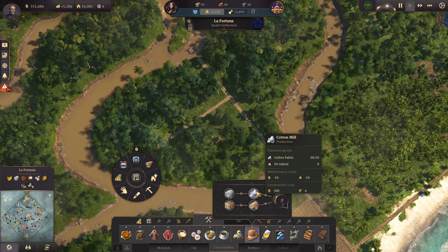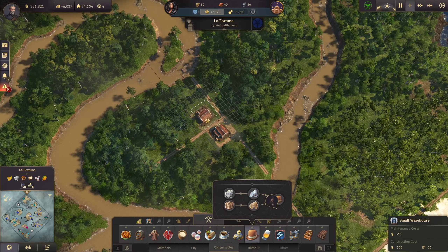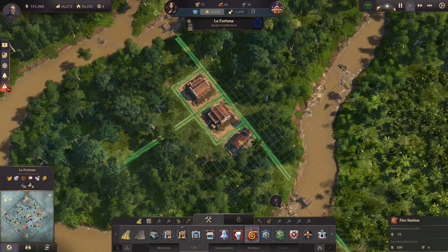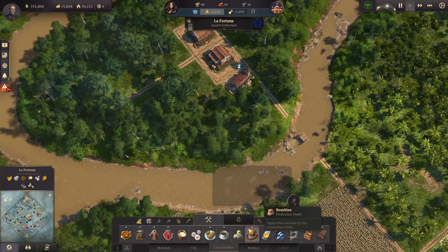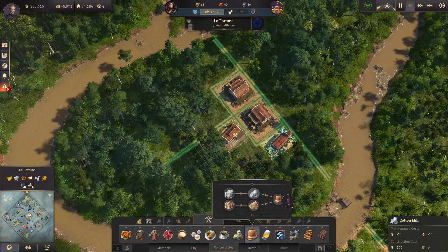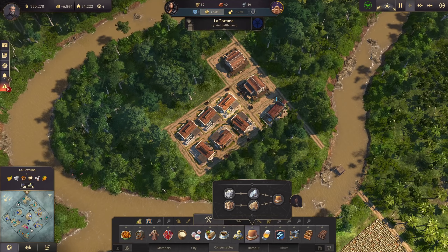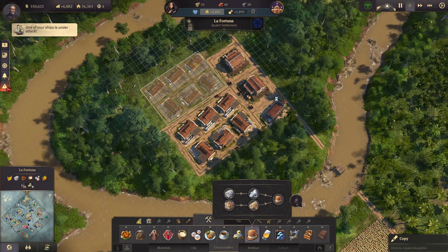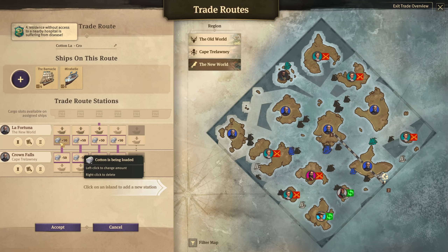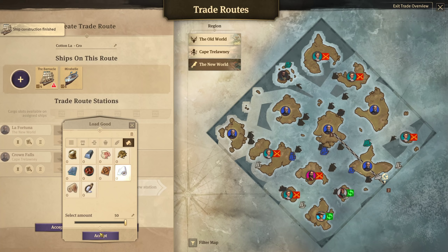There it is - the cotton mill only needs farmers, lucky for us. We need a warehouse here - let's have two warehouses and a fire station. We have 13 cotton, so we can have six or seven cotton mills. Let's have six for now as blueprints and copy them over. We also need to change the trade routes to deliver processed cotton - cotton fabric, that is.